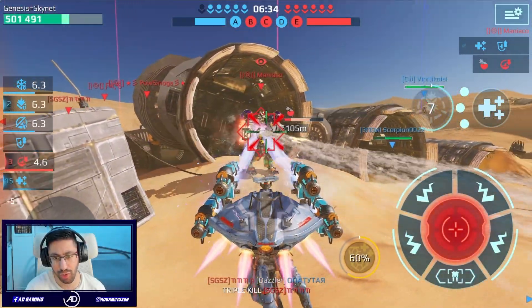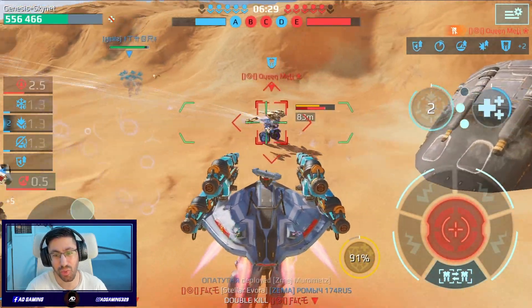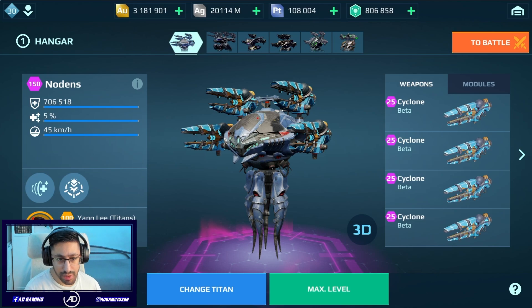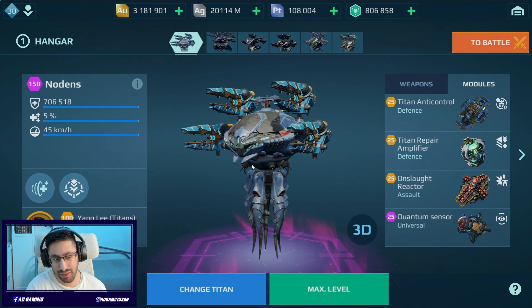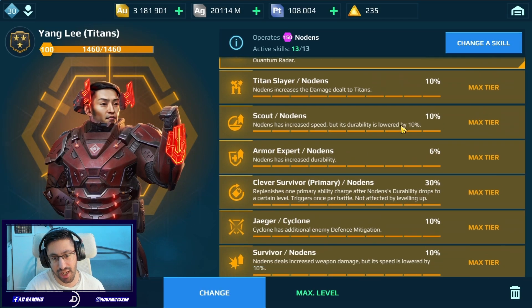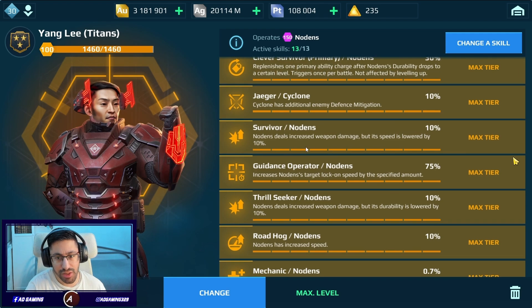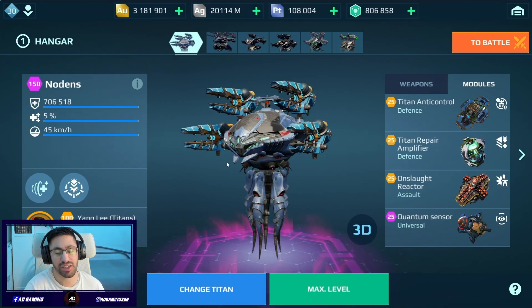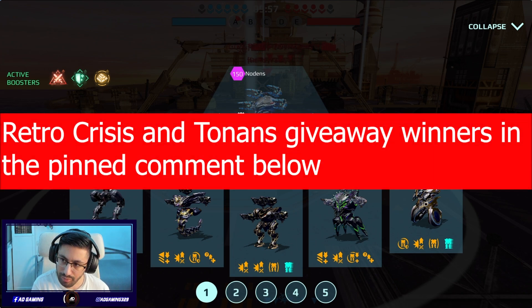Today I want to test out the Cyclone weapon on the Nordens with faster lock-on using the Yang Li pilot. There are not so many players using the Cyclone nowadays, but I would like to test it out with the Guidance operator — 75% increase in target lock-on. This thing can be really effective. Let's see how it's gonna work on the current meta.